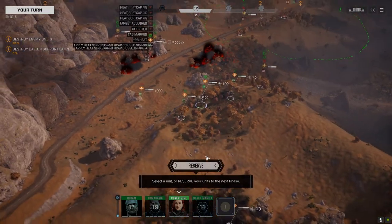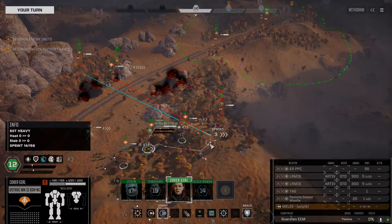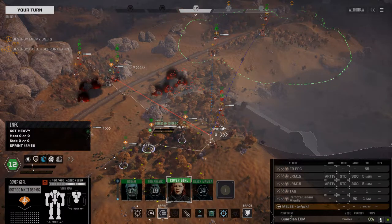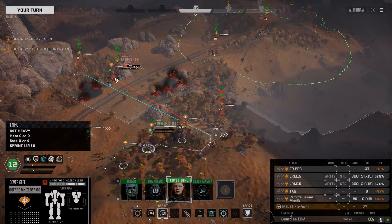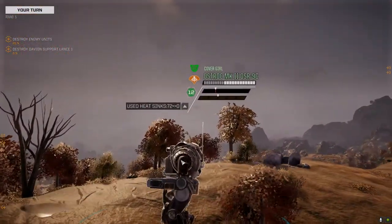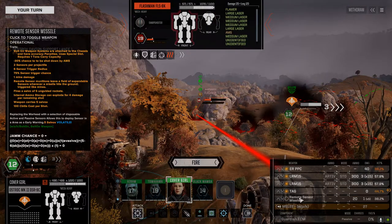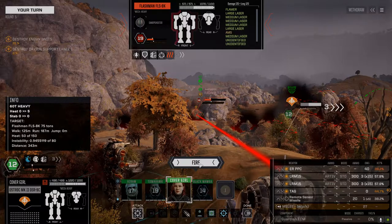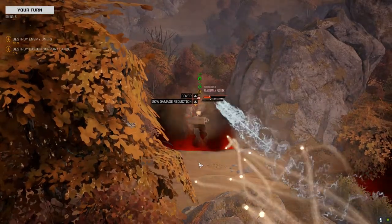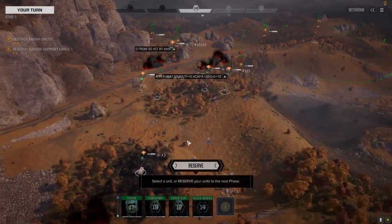He's over — tags on. Now we can go ahead and do this. We're going to ignore that Mongoose for now. Get on this guy. Leave the sensors off so we don't get our own unit with it. Taking the shots. He's got an AMS.